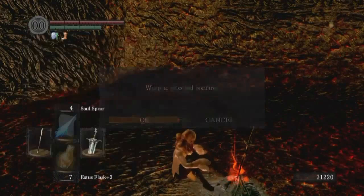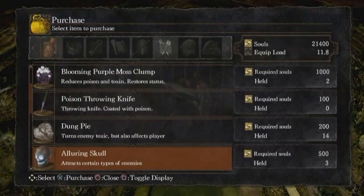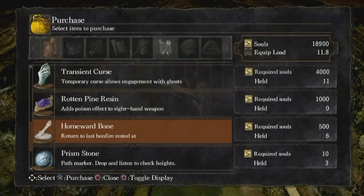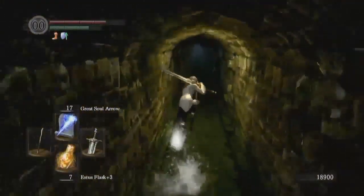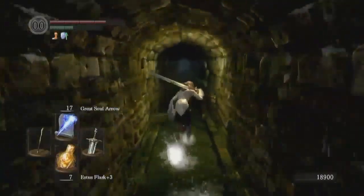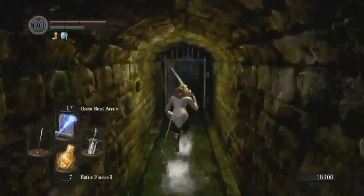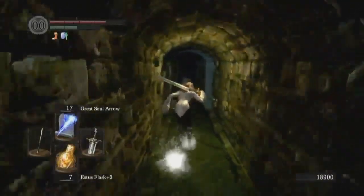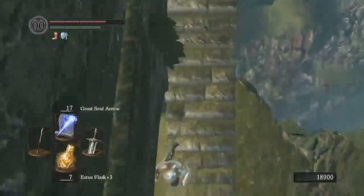Yeah, I just warped somewhere and I need to go buy some Homeward Bones anyway, so I'll do that real quick. All right, let's purchase some Homeward Bones. Oh, it says I had one — I didn't see it. All right, let's go back and drop down to Darnal. Yeah, you can jump across the gap in Firelink where the Swordsman Hollow is, the Hollow Soldier — you can kill him and jump across right over there.